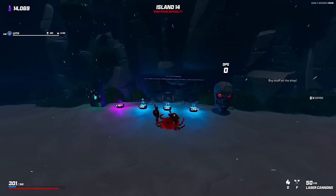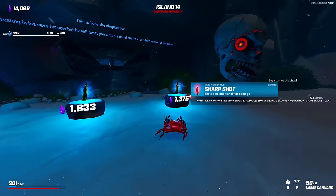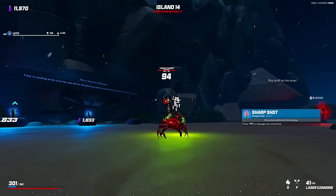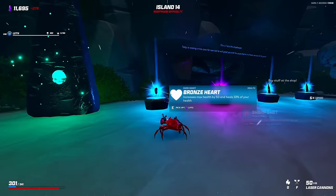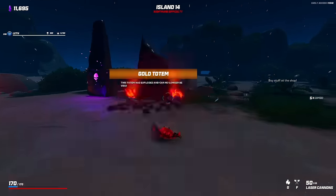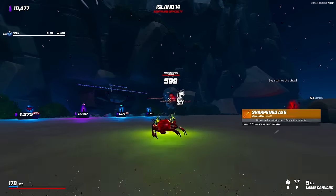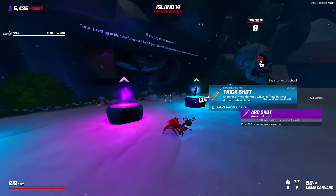Gold totem might be worth getting. Reinforced. Flat damage is very good for this gun, I think. Adds 5 — yeah, that's really good. We're starting to do good flat damage. Got a bronze heart and an arc shot, trick shot. I'll do the legendary here. Sharpened axe. They're firing out pretty often because we have a high rate of fire.